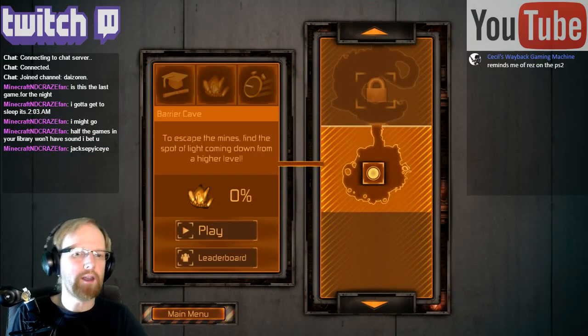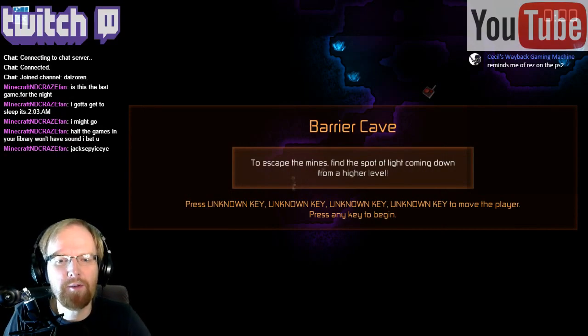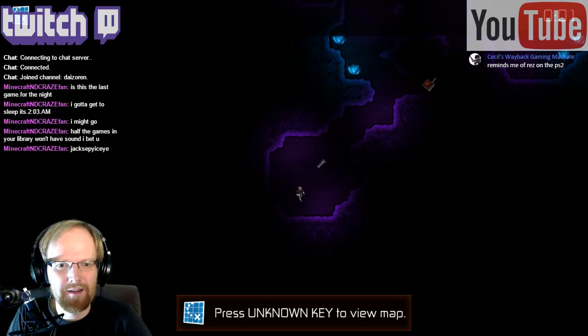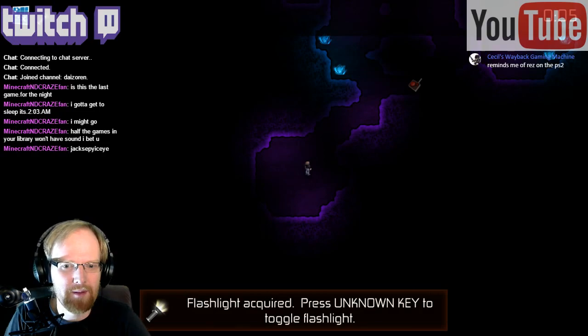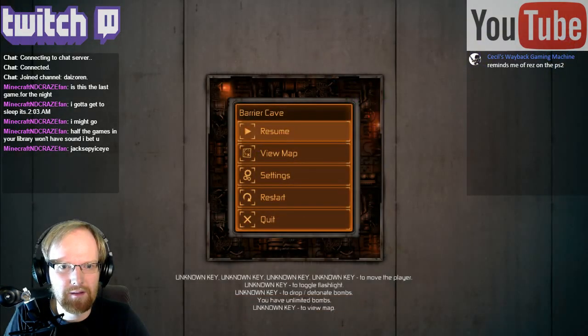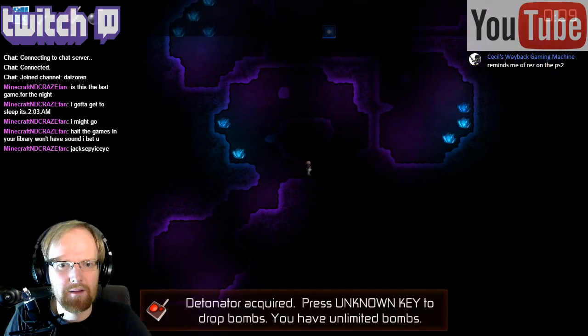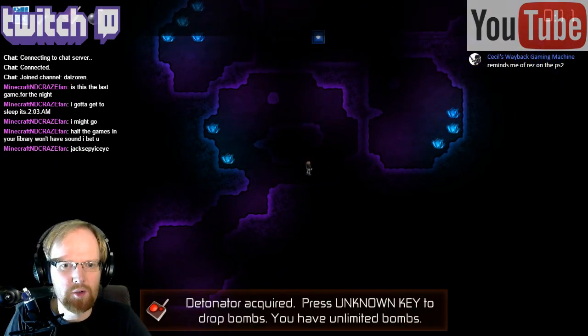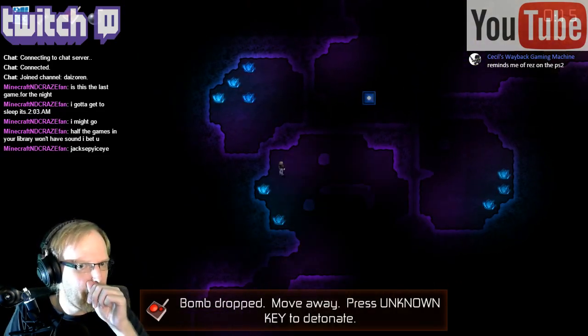Oh okay, so that was it. Alright, fine. Play. Press unknown key, unknown key, unknown key to move the player. Press any key to begin. Okay, so press unknown key to view the map. Okay. Detonator acquired - to drop bombs. You have unlimited bombs.